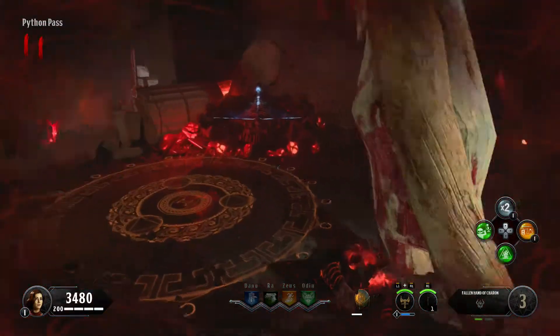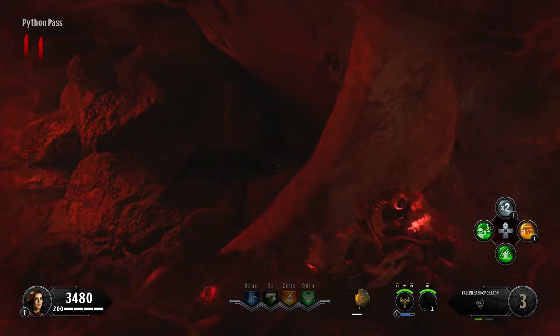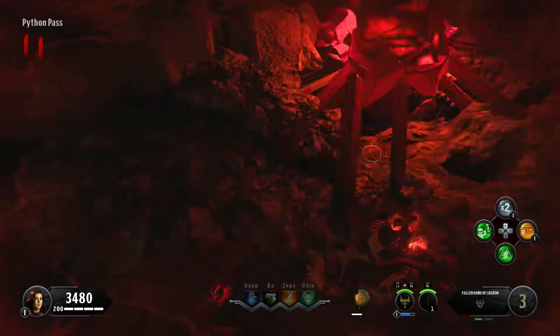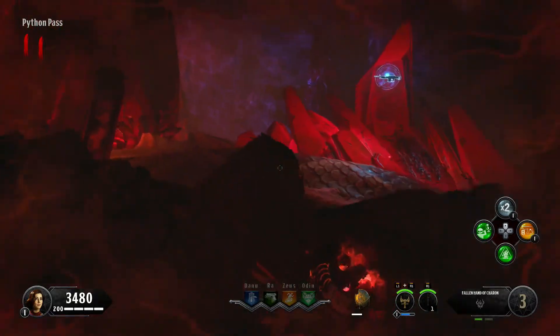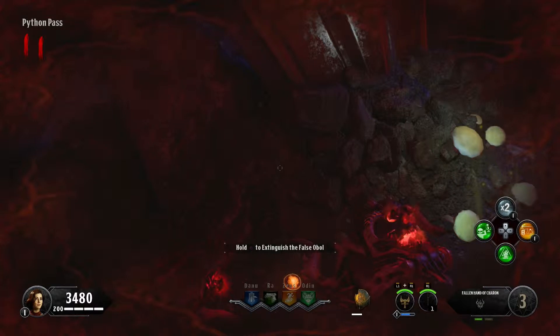Now go around the whole Pack-a-Punch area and you're going to be able to see these orange coins. Some of them are fake coins, and three of them are going to be real coins. Go up to all these coins and press square. The ones which say 'extinguish' are fake, but if you find one that says 'obtain,' that means it's real.